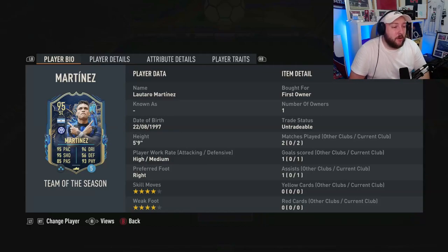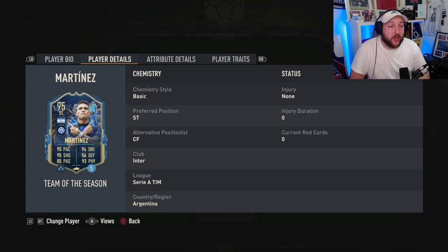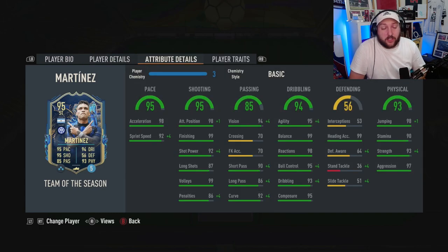We are looking at Team of the Season Ataro Martinez. High/medium build, 5'9", 4-star skill, 4-star weak foot. Striker or centre forward, he has got some unbelievable stats: 95 agility, 99 balance, dribbling overall is fantastic with that 95 composure. Unbelievably good passing for a striker as well, with that 90 short pass and 86 long pass.